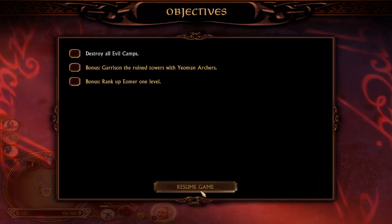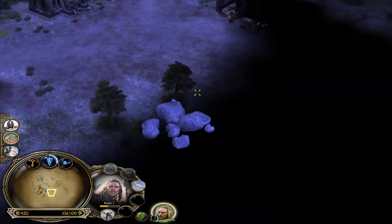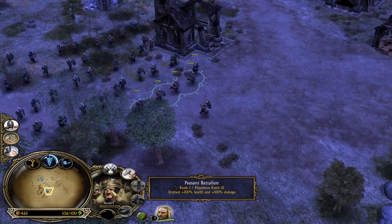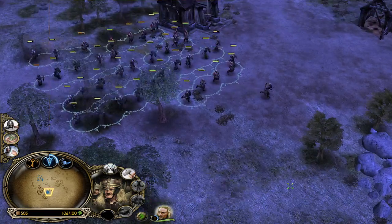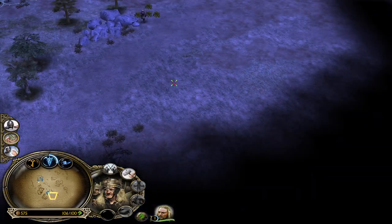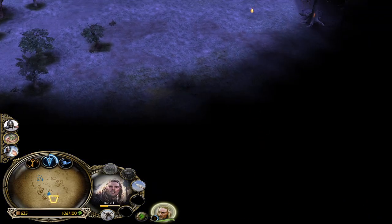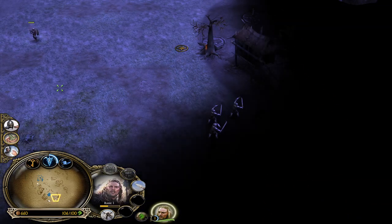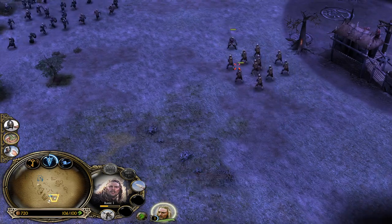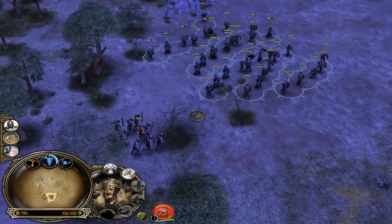Now it's time for us to go and peasant-rush the game. As you can see, they are pathetic — even though these peasants are upgraded, they are so bad at doing what they should be doing. You should actually have a constant supply of them prepared from basically all of the farms, because we will lose a lot in this first part of the campaign. Rank Eomer up one level. They are drafted, so they have more health and more armor, but still they just die.